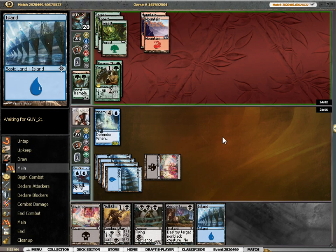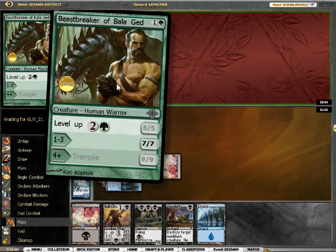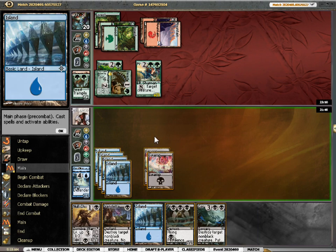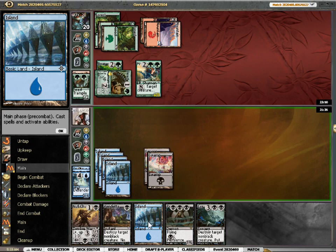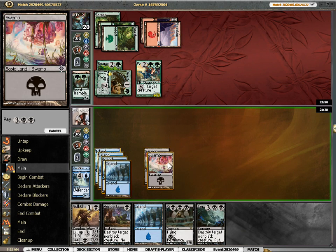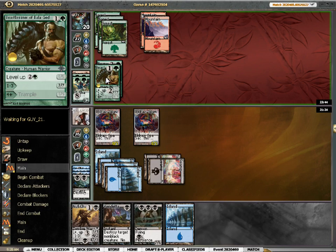Well, maybe I can just play out chump blockers until I get to 8 and then just block. Pestilence Demon does trade with Beast Breaker, but... Corpse Hatch works. Corpse Hatch one of these and then I've got two blockers — that's quite nice. What to kill? If I kill the Wild Heart, then I can just chump Beast Breaker forever. I think that's the play. Awesome! I have the chumps.